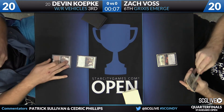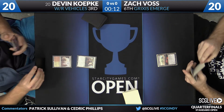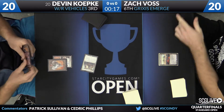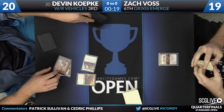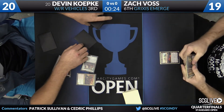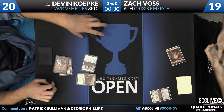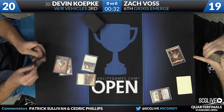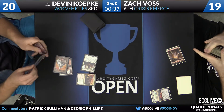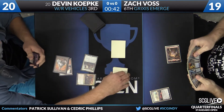Both players should keep seven. Koepke with a Toolcraft Exemplar, Voss with an Evolving Wilds. Koepke has a Mountain, he'll come across for just one. The follow-up is a Veteran Motorist, so scry two. Looks like the Inspector will go to the top, a land to the bottom. Very nice for Koepke here to start off with the highest power bottom end of his curve — very important in this matchup to have the fastest start possible, because his top end is not worth a whole lot.